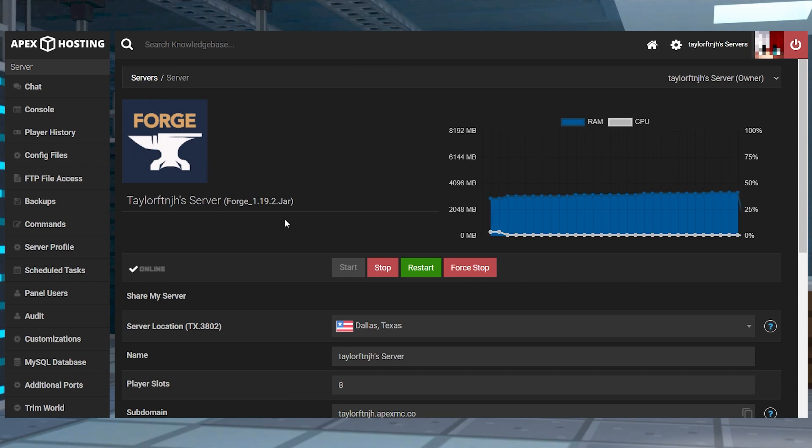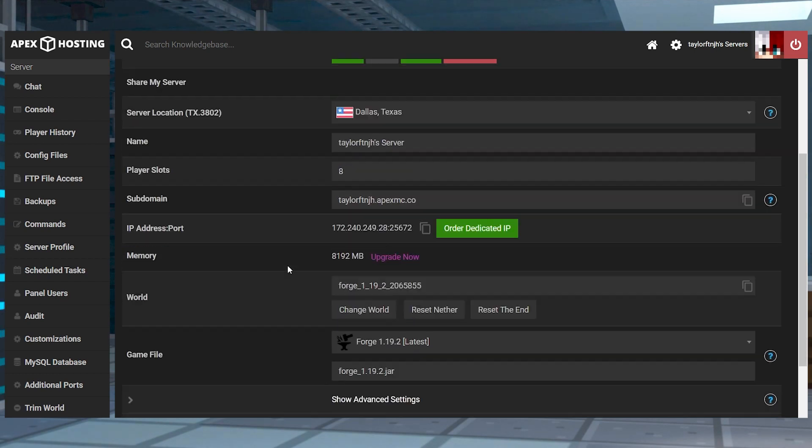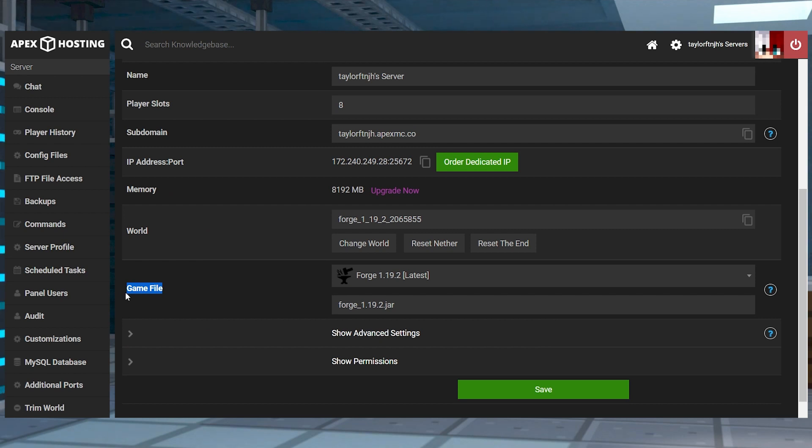Head to your Apex Server panel and stop the server, and then scroll down to the game file section and make sure that you're running a matching version of Forge or Fabric to the mods that you just downloaded.